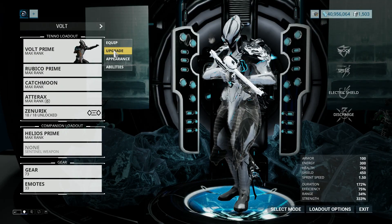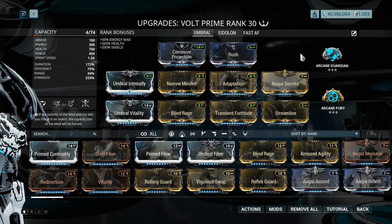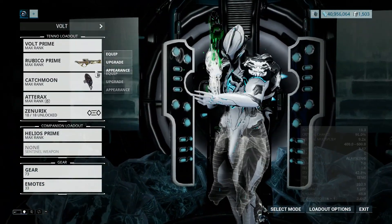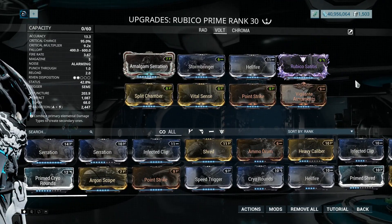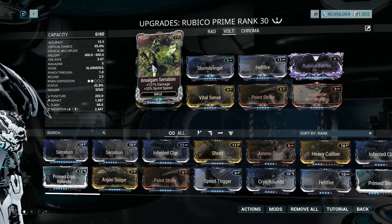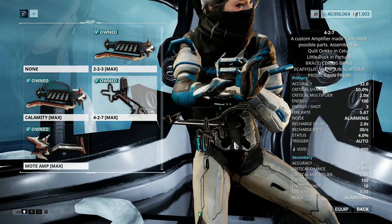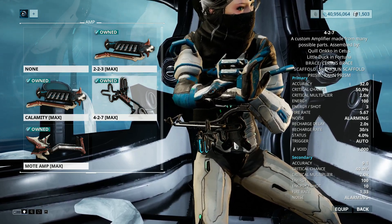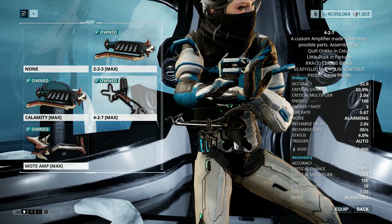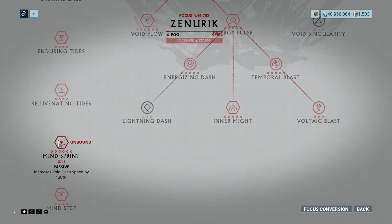Let's take a look at the builds. I have a standard Volt speed build with Adaptation for more durability. You can easily replace any of these mods with their lesser variants. For the Rubico, I have a standard Radiation build with a Riven mod. The Ropalolyst is vulnerable to Radiation damage, which is why this build is good at one-shotting the boss. Amalgam Serration is optional — it just makes Volt faster. As for the Operator Amp, I use the 4-2-7 configuration which includes the Surtis Brace, Shraxen Scaffold and Rahn Prism. The primary fire is great for long range and the secondary fire can obliterate shields at close range. Lastly, I use the Xenaric Focus School with a Nariman Dash, which is very useful for speedrunning the boss fight.